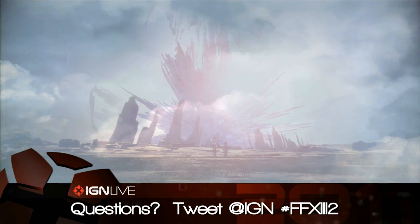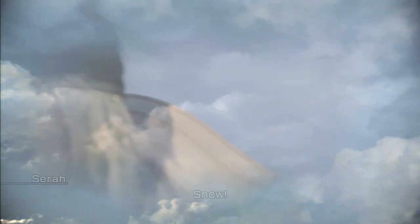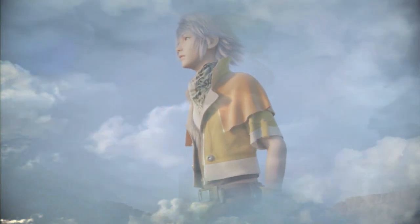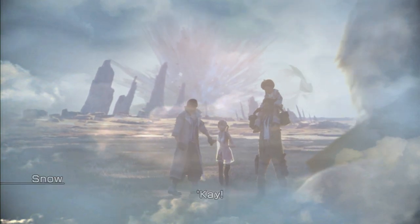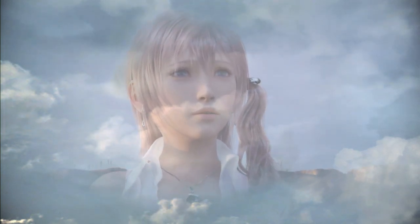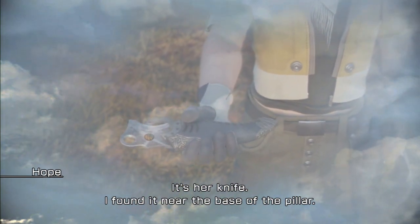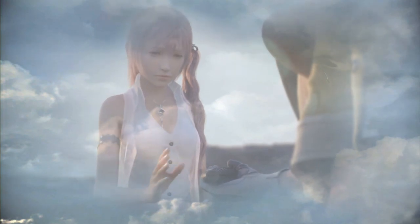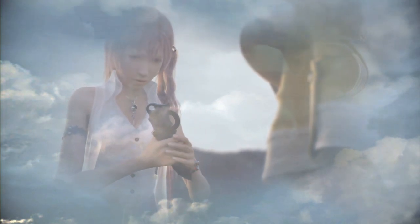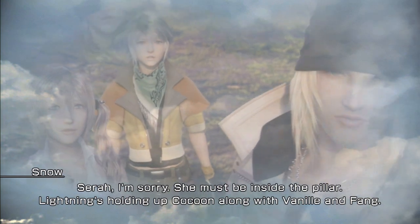Flashback time! This is actually the ending of Final Fantasy XIII — spoilers if you haven't played it. Lightning disappears right at the end of XIII. Sarah is the only member of the heroes that remembers Lightning was there. Everyone else is under the impression that she's locked away in the pillar holding up Cocoon, along with Vanille and Fang. Sarah is just the only one left with this memory of Lightning, and she's totally devastated.